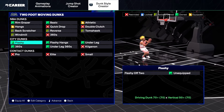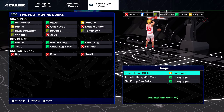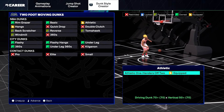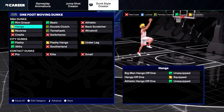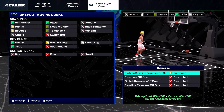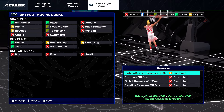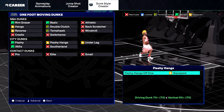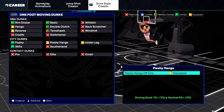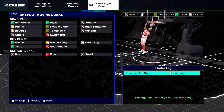You definitely want the big contact lob animation to catch lobs and get contact dunks. For the hangs, I use basic hangs off two, and athletic one-handers off two — neither of those can get blocked easily. For one foot moving dunks, I use hangs off one, big man baseline reverses off one — baseline reverse dunks have been very good since 2K17, very hard to block and glitchy when driving on the baseline. Flashy hangs off one is another great baseline dunk package, and underleg off one for a pretty glitchy animation.